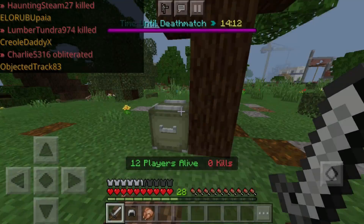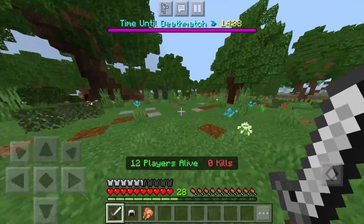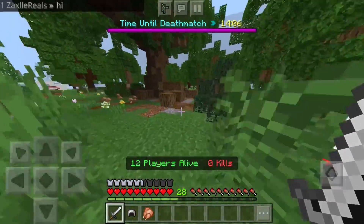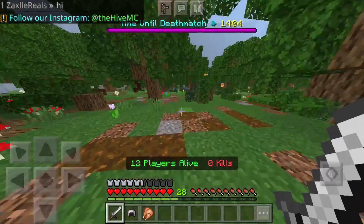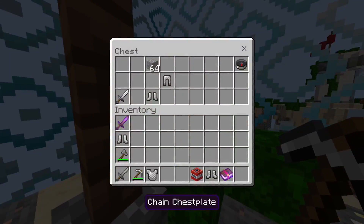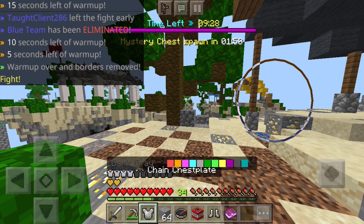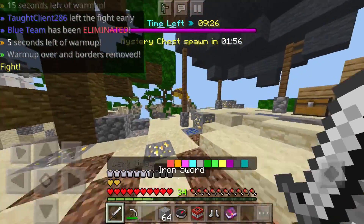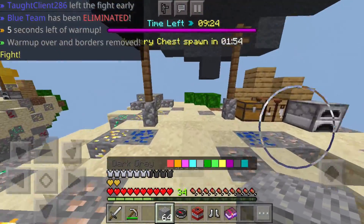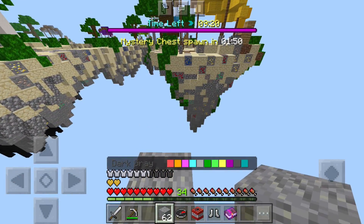Now, for some of the more sweaty PvPers, I know there is stuff like claw grip, which can help you do a lot more things at once, but this video is more directed to the average mobile player who literally just plays with their two thumbs. One thing that I found to be not as bad as it could be is looting. You pretty much just tap an item and tap the slot you want it to go into, which I thought would be a lot harder than it actually was — it really isn't that slow at all. It's obviously slower than playing on PC, but it isn't that difficult.